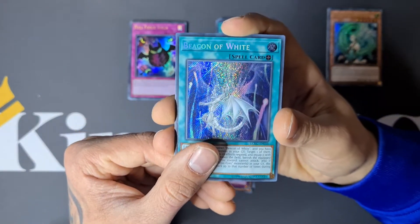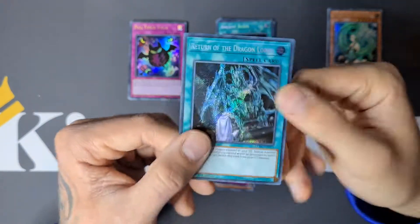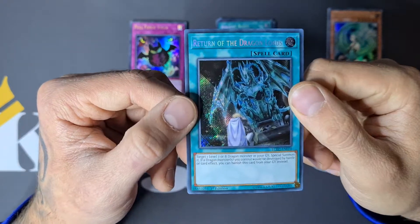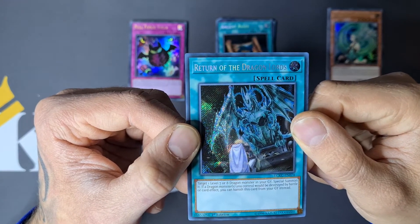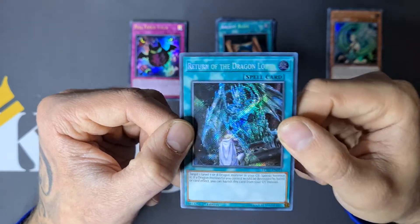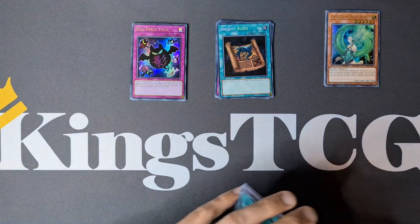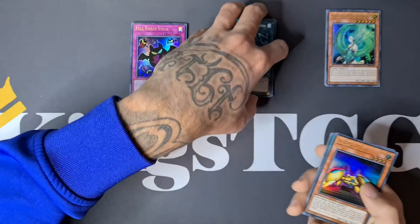We have Anti-Raigeki: when your opponent activates Raigeki, negate that effect and if you do, destroy all monsters your opponent controls. We have Beacon of White — beautiful. And the last card of this opening is Return of the Dragon Lords — beautiful! Target one Level 7 or 8 Dragon monster in your graveyard and special summon it. If a Dragon monster you control would be destroyed by battle or card effect, you can banish this card from your graveyard instead. Amazing opening — really cool to see all these nostalgic cards back!